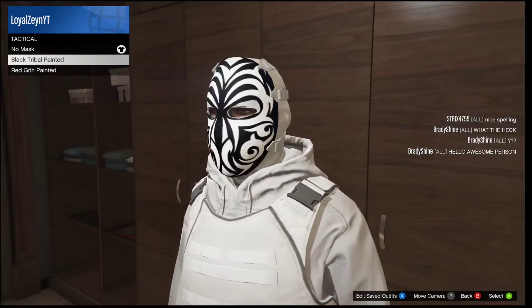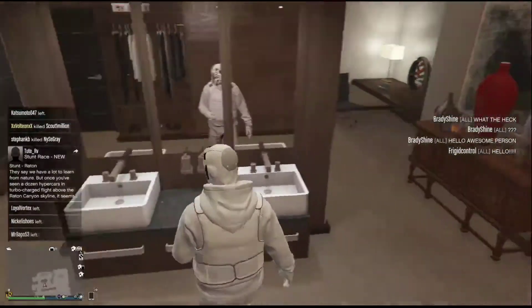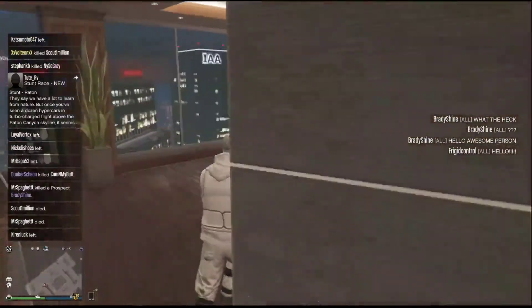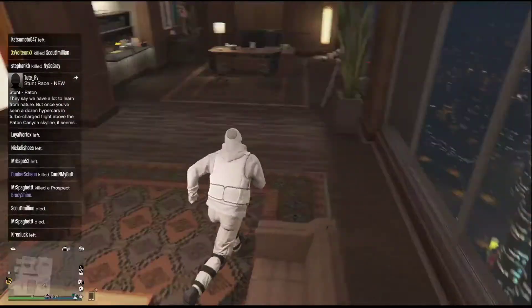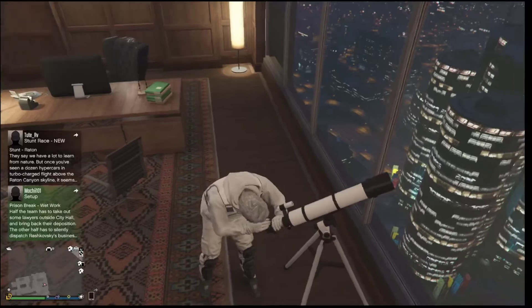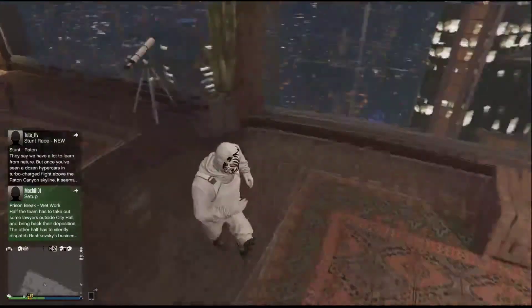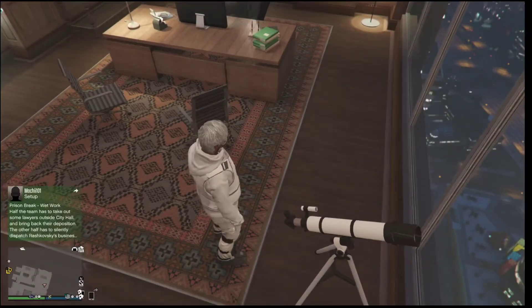Go down to Tactical, select that, and after you do that you want to go to any apartment. We're going to do the telescope glitch — I'm doing it on my PC because it's easier. As you can see I just messed it up right now so I'll have to redo it.